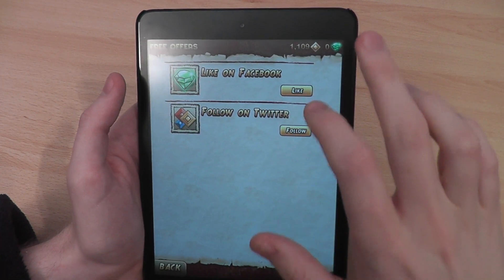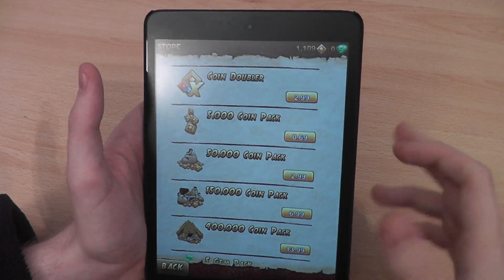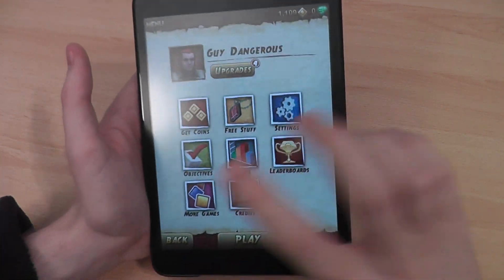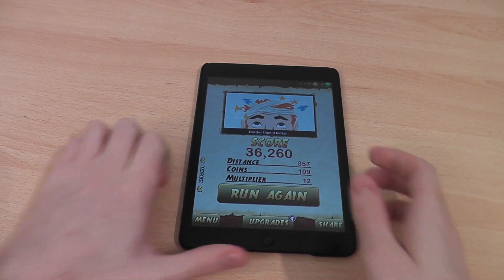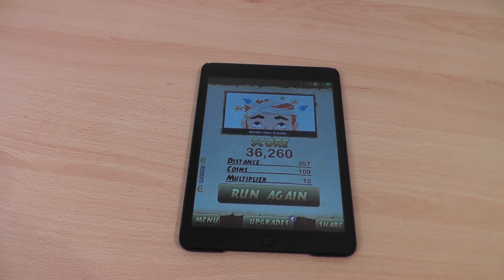Free stuff — so if you like on Facebook or follow them on Twitter, you get coins. The upsell of the game: you can buy more coins if you want, but I'm never one to do that. So that's my first look video at Temple Run 2. I'll update you with a more up-to-date video once I've unlocked a lot of things. I can already tell it's going to be one that I'm hooked to for a number of days, if not weeks. Thanks for watching.